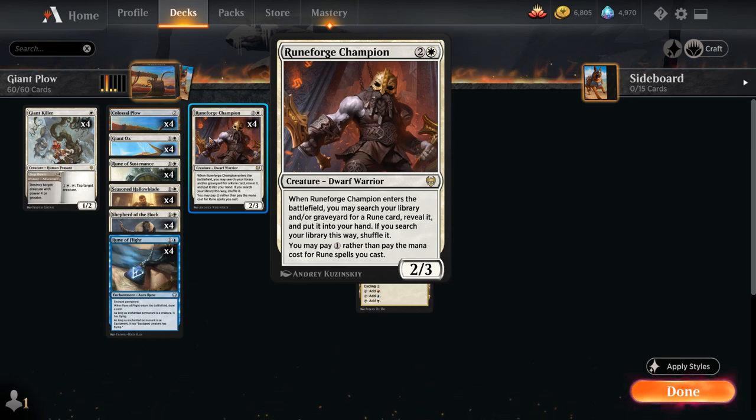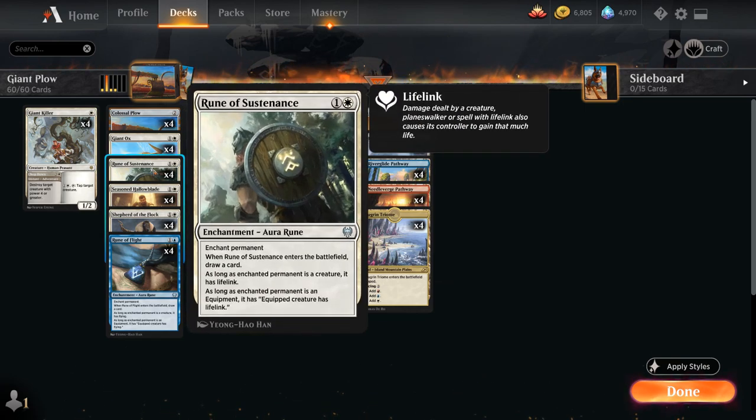We've got 8 total runes in the deck, including Rune of Sustenance, a 2-mana enchantment aura that can enchant any permanent including our Colossal Plow. As long as the enchanted permanent is a creature, it has lifelink — so as soon as we crew Colossal Plow it will be a 6/3 with lifelink. And when a Rune enters the battlefield we get to draw a card, so it replaces itself.